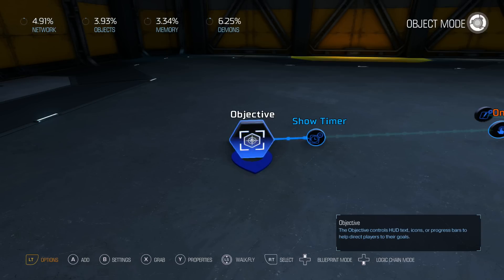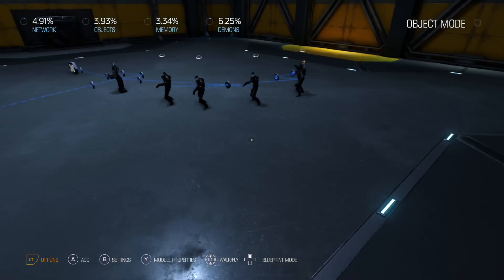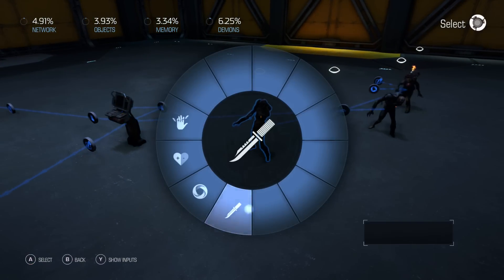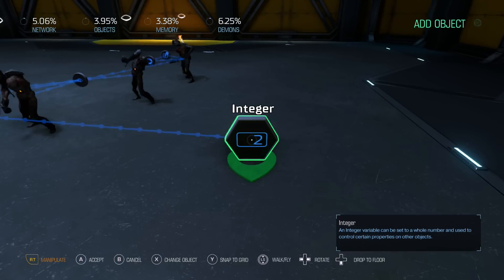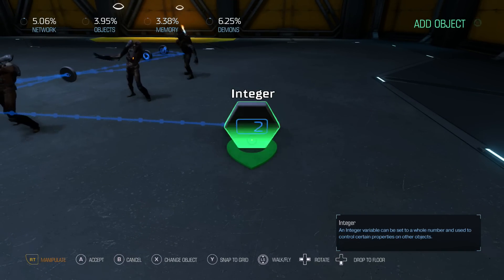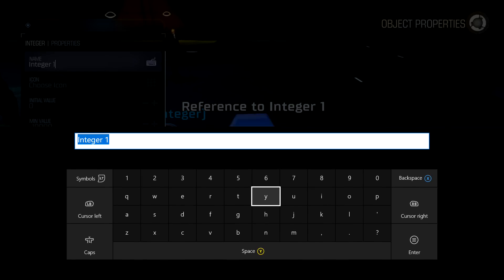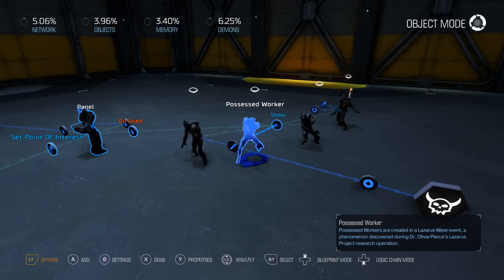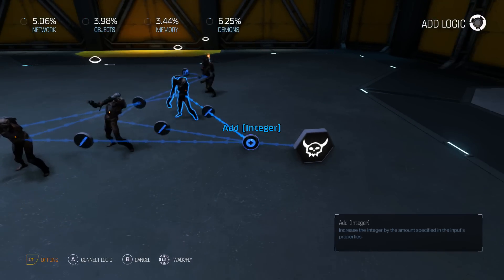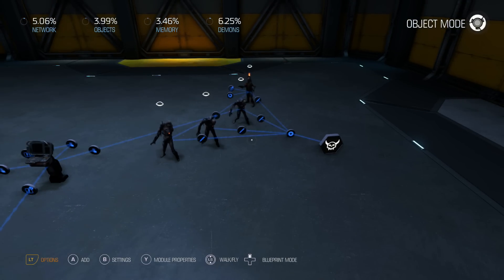For the text we'll put 'slay demons.' There's also secondary objective text but that doesn't show up on the timer. Now, to track when the demons have been killed, we'll go to each demon and on killed set a variable. We'll add a new integer called 'demons slain' with the skull icon and an initial value of zero. Each one of the four demons will on killed add to that integer.